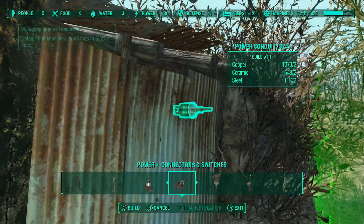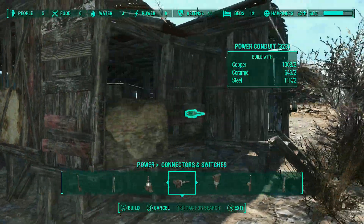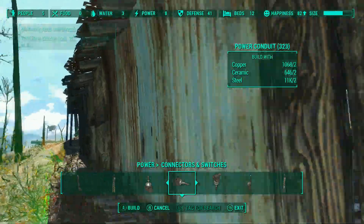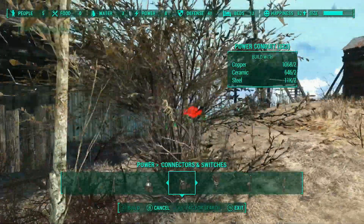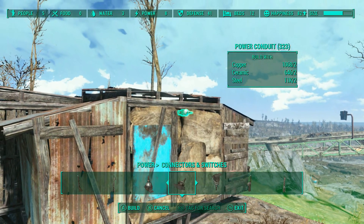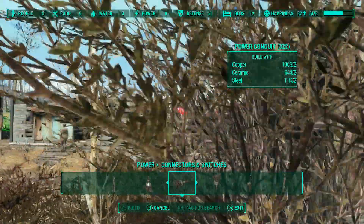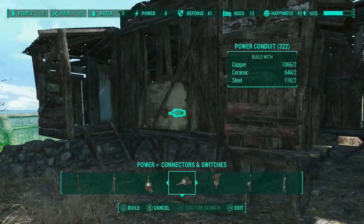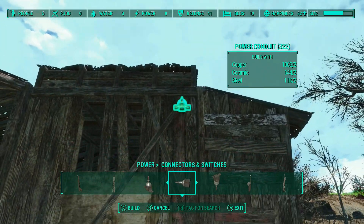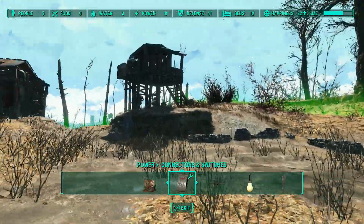There's that one. This one might be a little bit too large for one conduit. So we're going to put one on the back — we're right up against the build limit so I probably can't get behind there. Let's put one on either side up on the roof line. That will also help light it up. Got to put them up high if they'll go. So now we've got the basics for all our buildings — conduits ready for powering.